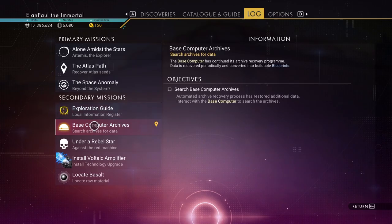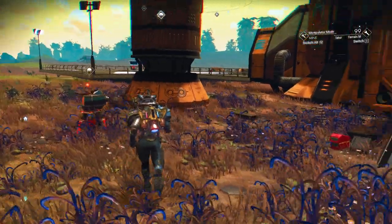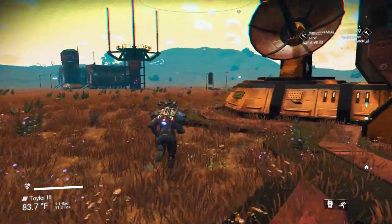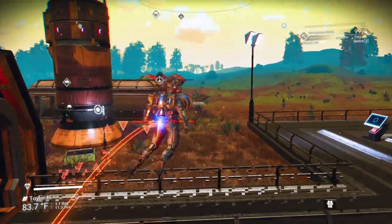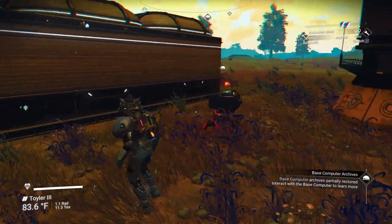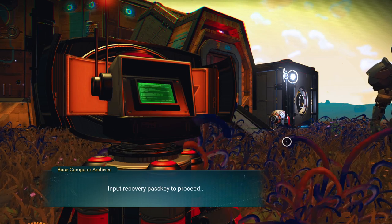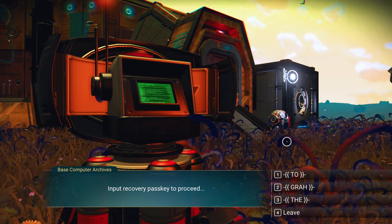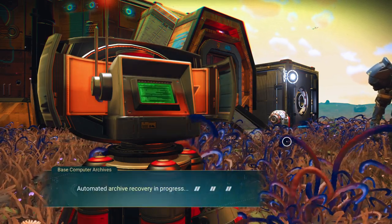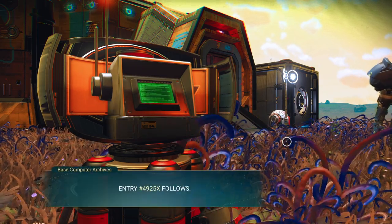Now that we've done that with the base computer archive, it automatically checks when the next archive is. You probably saw the message regarding how much the recovery process is going to take. If I interact with the computer one more time, recovery data encrypted — put recovery pass key to proceed. This is all new. Automatic recovery process. Data recovered 27% so far. New data available. Search archives follows.